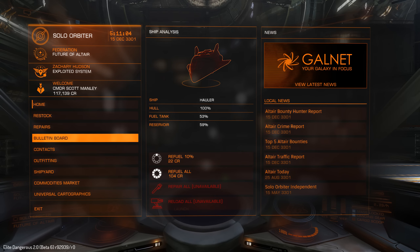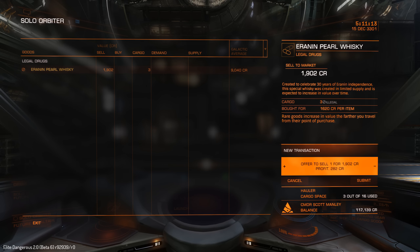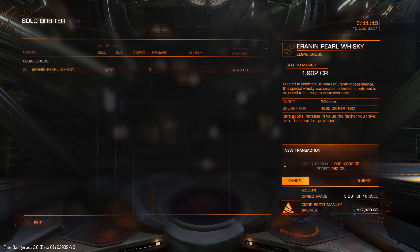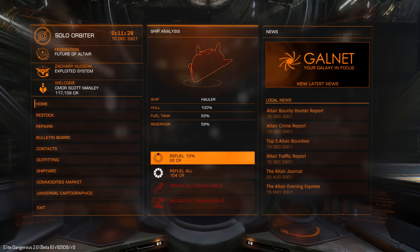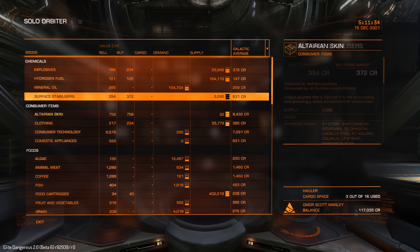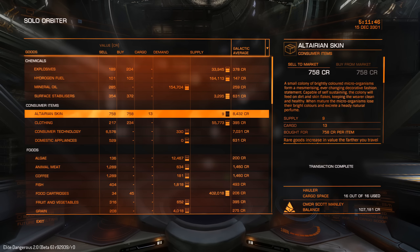I was expecting to get caught and scanned and fined. I can potentially sell these as illegal goods on the black market — not every station has a black market, but the profit here is tiny. What I'm going to do instead is load up on even more stuff and travel further afield. With rare goods, the magic distance is 160 light years — going beyond that doesn't get you any more profit, so getting up over 100 light years is generally a good plan. Let's buy this Altairian skin, clean out as much as we can — 13 tons for 9,854 credits — and we'll take this off to a new destination.